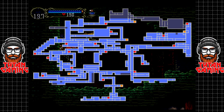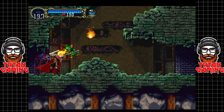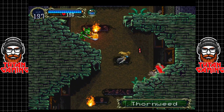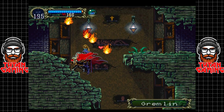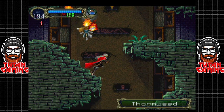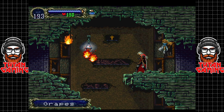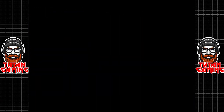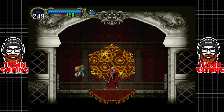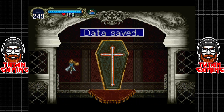Working out where we are in relation to the map - I don't think we are, we are missing a save room. Not today Satan, but maybe tomorrow. I believe this is... kind of somehow did some sort of special move - curious. Right, let's go drop a save here because we've got a boss to go fight.